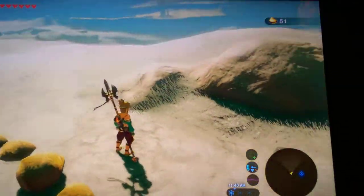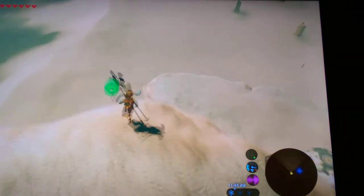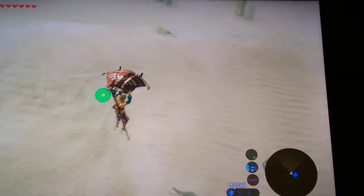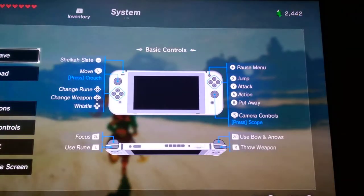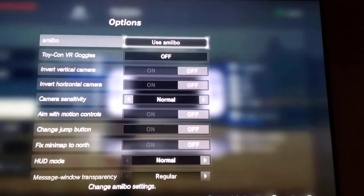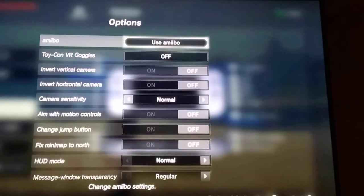First, what you need to do is find a nice flat area, or else you're going to drop stuff — because you're going to be able to drop chests with other stuff. Right here is a nice flat area. To use the amiibos, you'll need to go to System, Options, and change this to Use Amiibo.